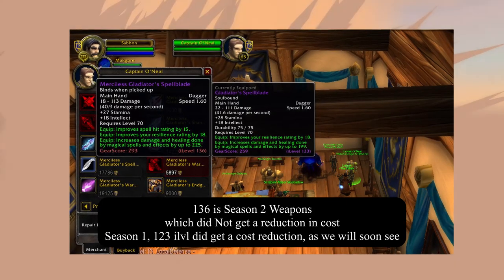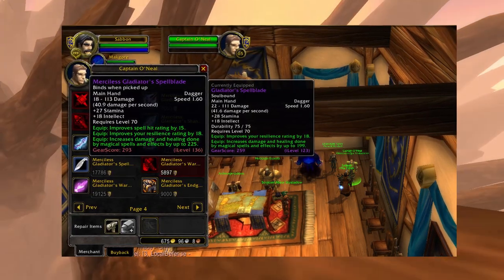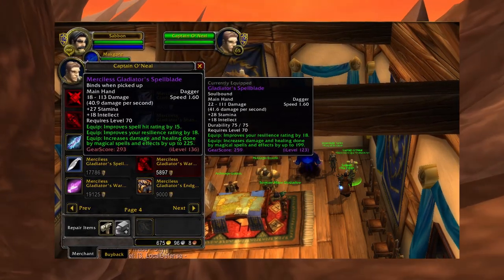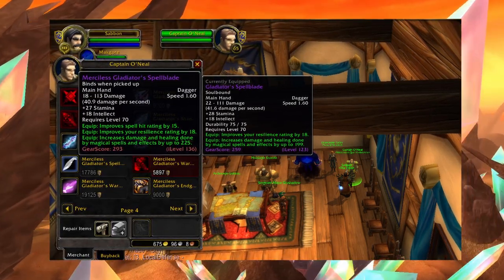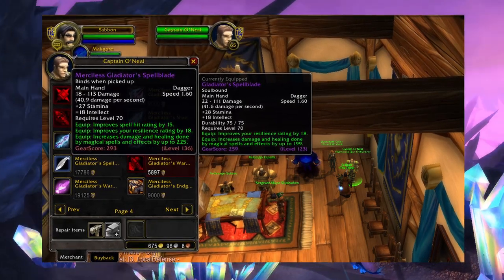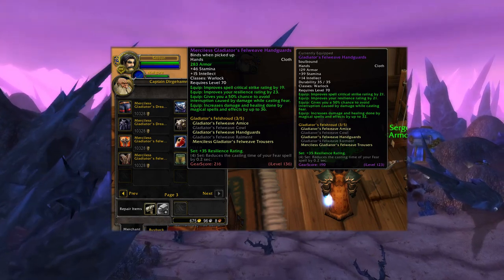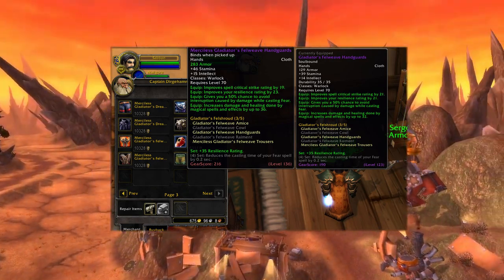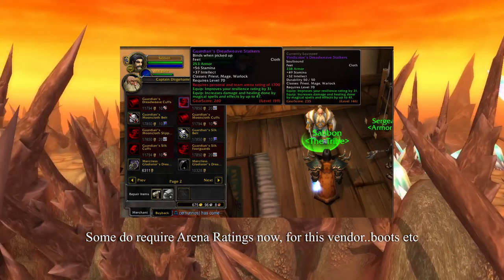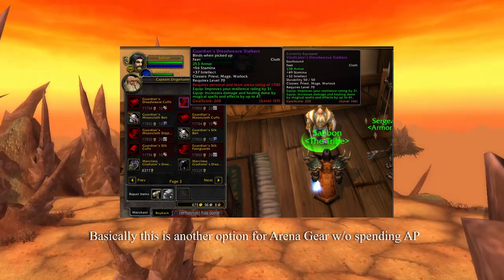All you need is honor points to purchase from this vendor. The weapon vendor also has item level 115 weapons which are blues, and they sell for about 4,000 to 5,000 honor points. I'm not going to cover the reputation quartermasters today because they have not changed — watch my other video for that. The next vendor in the same location sells item level 136 right up to 159, just for honor points and some marks of honor. Item level 159 is the top item level for PvP gear in phase 5, the same kind of gear you get from arenas.